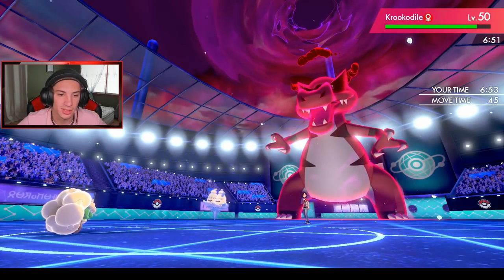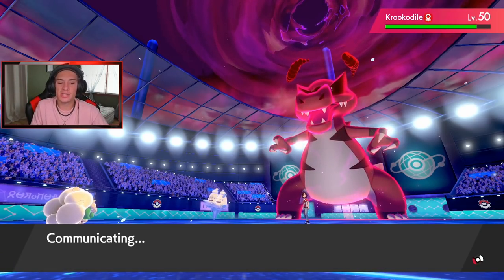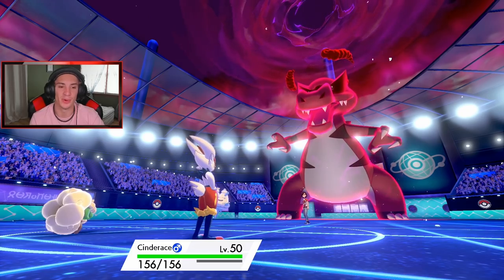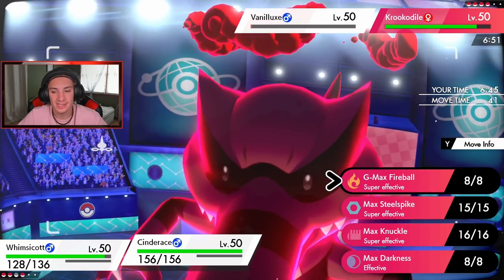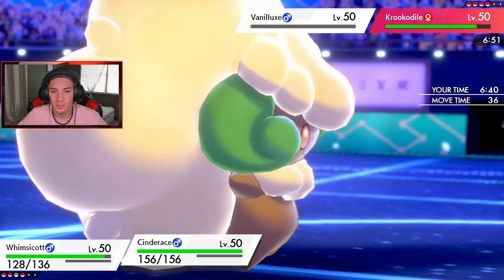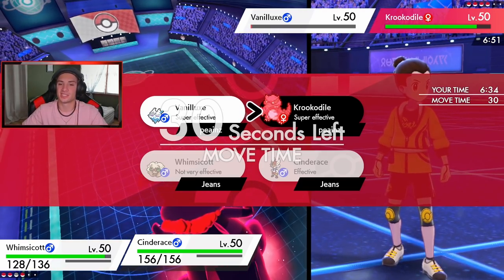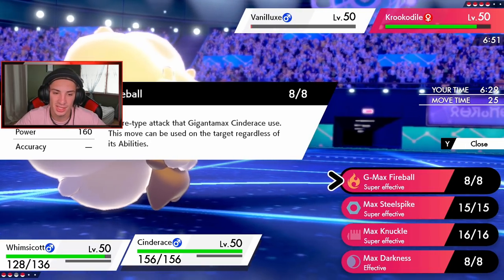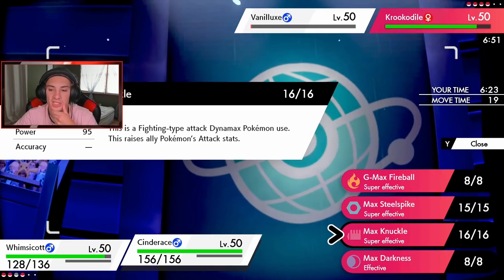Amoongus has been getting dumped on. I'm going Energy Ball and then Dynamaxing Cinderace — G-Max Fireball hits like an absolute monster, super effective on Vanilluxe. Max Knuckle could also work, super effective on both. I think I'd rather go with Cinderace here for a Defense boost. Vanilluxe probably has Quake too.